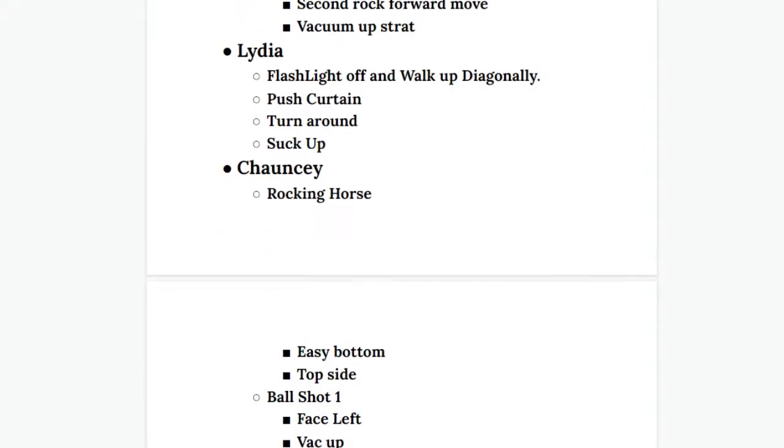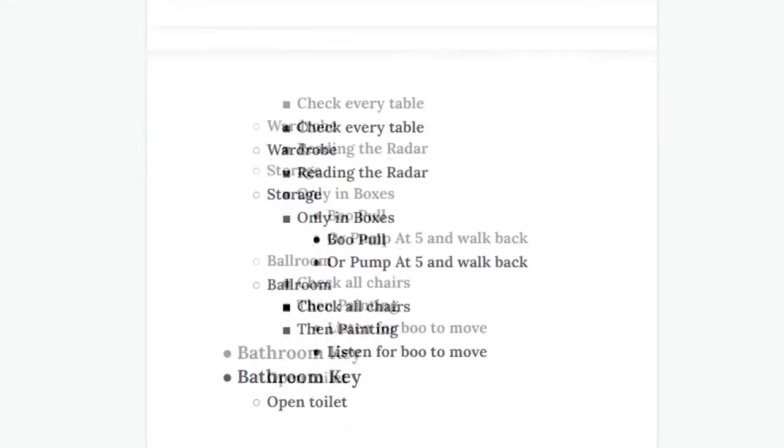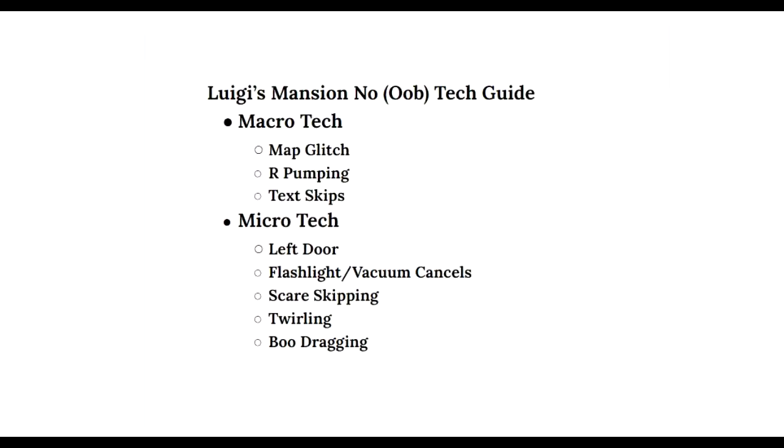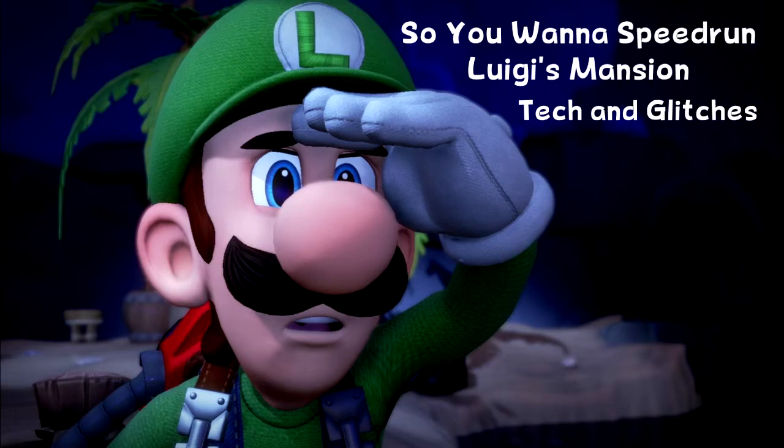We are going to take the game room by room with hopefully no more than two videos per area. While I'd love to get straight into the game, there are a few terms and concepts every runner should be familiar with. So without further ado, let's get right into the prologue of this series — so you want to speedrun Luigi's Mansion — Tech Glitches.